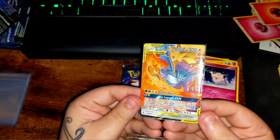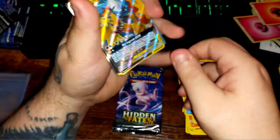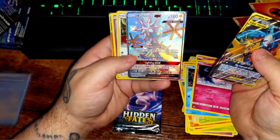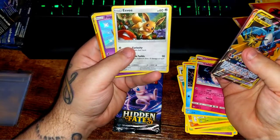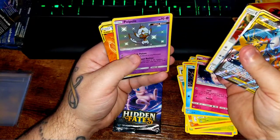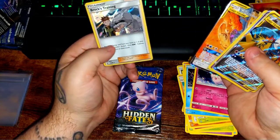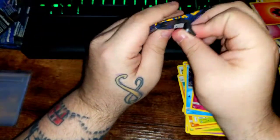All right, let me show you the pulls so far before we open this last pack. We got The Birds, Zeraora, a holographic Eevee with Poké Balls and Bolt Orbs and a little Pidgey and Muk in the background, a shiny Poipole, another Birds, and a holographic Brock's Training. All right, let's see what this last pack has in store for us.